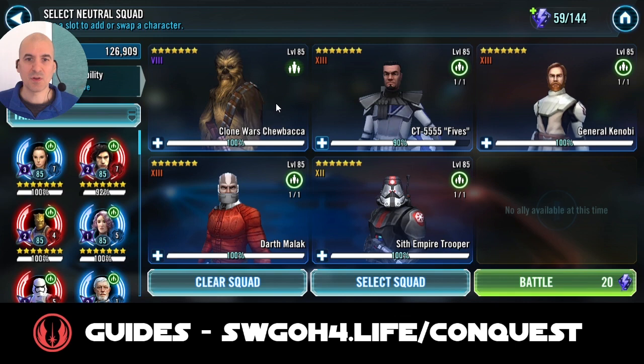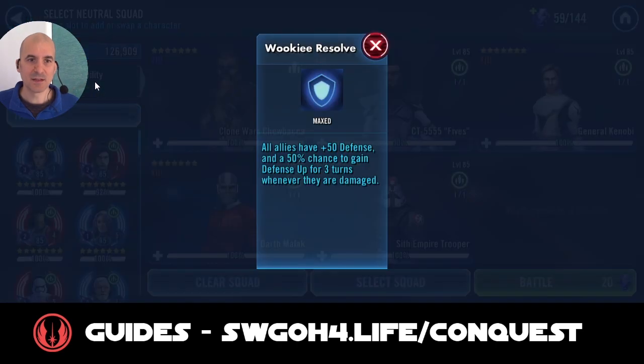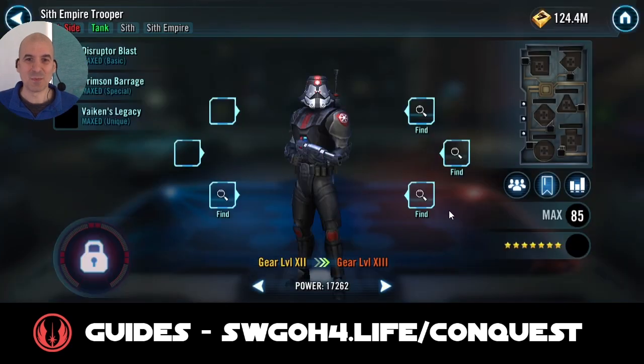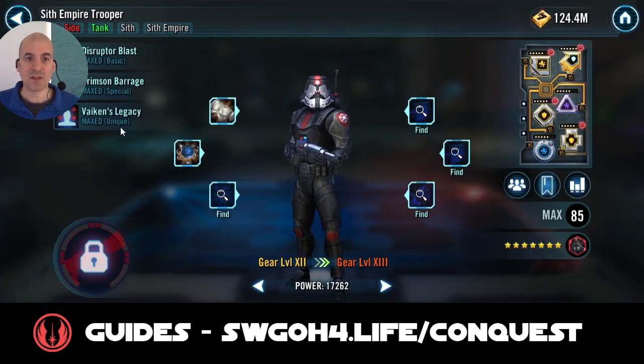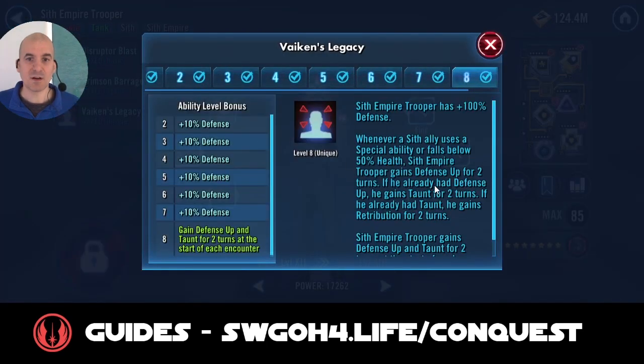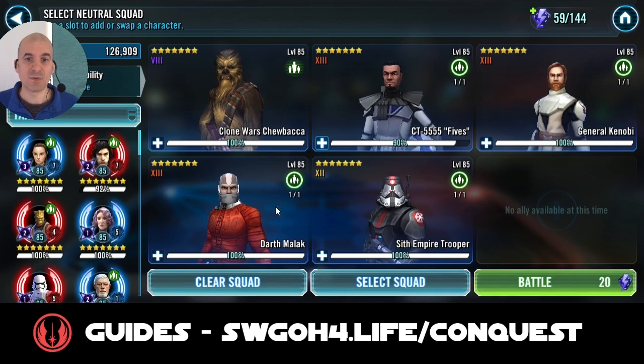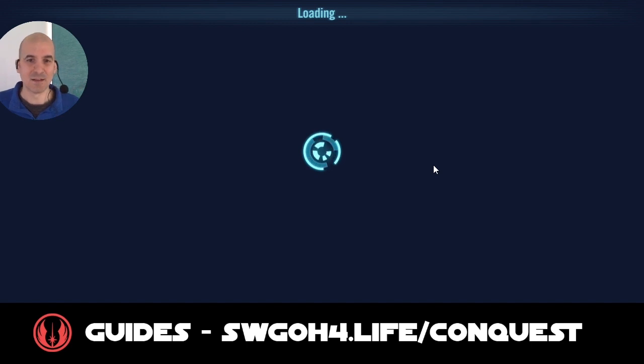For the Defense Up feat we'll be using Clone Wars Chewbacca with three or four tanky characters. Chewbacca's lead gives every ally a 50% chance to gain Defense Up whenever they're hit, so as they're just getting hit and smashed they'll be randomly gaining Defense Up. That's why you need tanky characters that can take a few hits. I'm also bringing Sith Empire Trooper because he starts with Defense Up, and if Malak falls below 50% health Sith Empire Trooper gains Defense Up again - a nice extra source. Let's hop into battle.